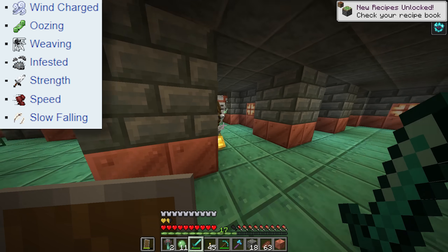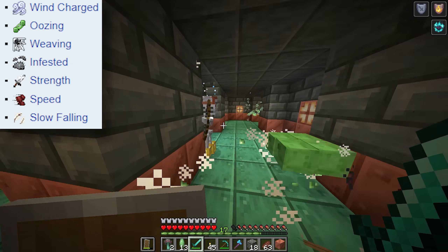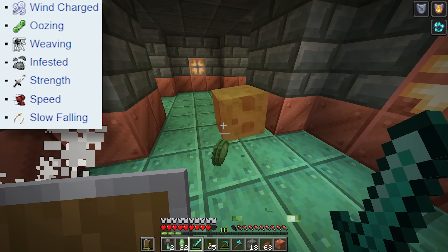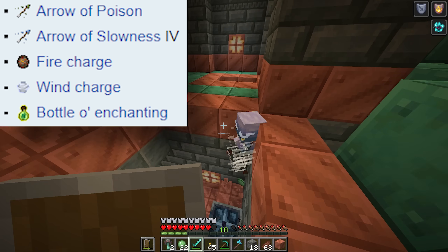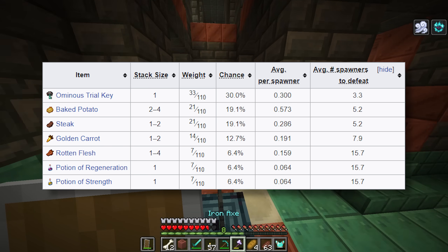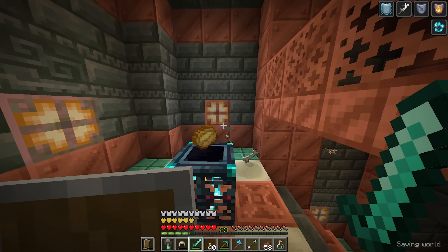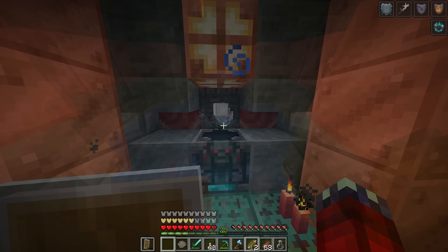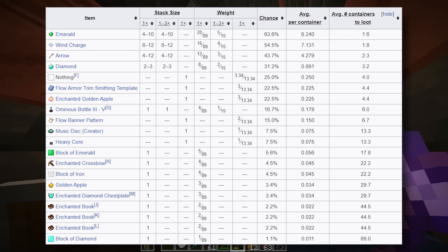Four of the lingering potion effects are brand new. Wind Charged is a status effect that causes entities to release a burst of wind upon death. Oozing causes two slimes to spawn upon an entity's death. Weaving makes cobwebs spawn upon an entity's death. Infested causes silverfish to spawn upon an entity's death. Of course, you can expect upgraded loot from ominous event spawners, including an ominous trial key which has a 30% chance of spawning.